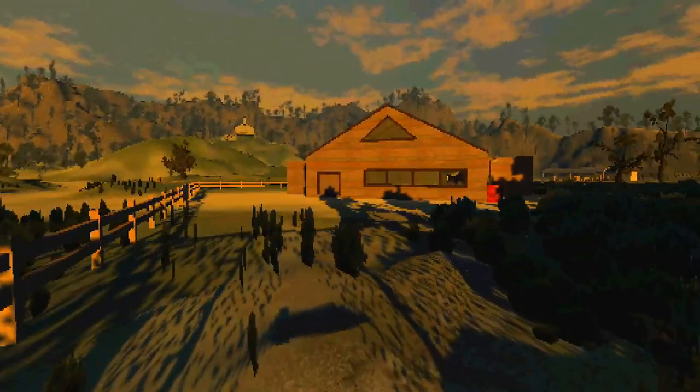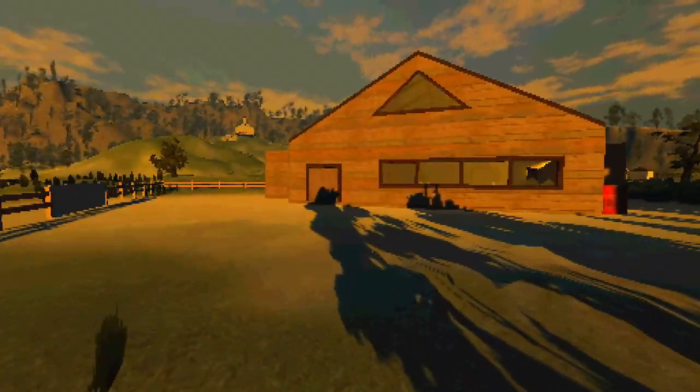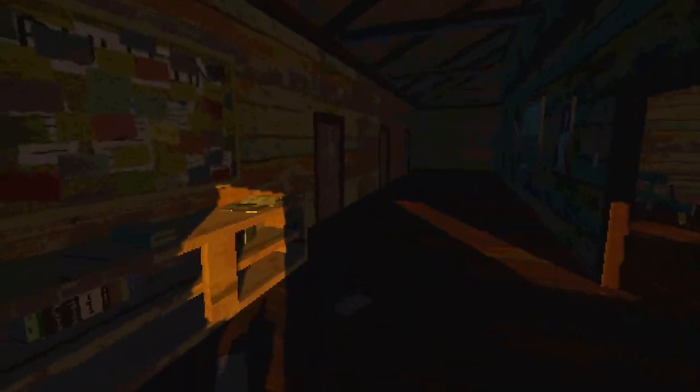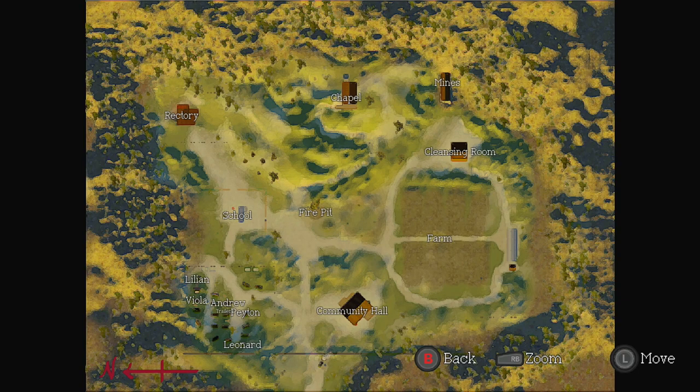I will be sprinting during any parts where it's pretty obvious where I'm going. There's a house right in front of me — I will sprint straight at it and we will go inside, interacting with the door and pressing A. As we enter, there is a map on the desk to our left. You can pick up the map, and then press X to open up the map. It doesn't actually show where you are, but it gives you a rough idea of where you are in case you get lost.